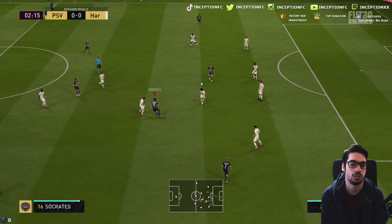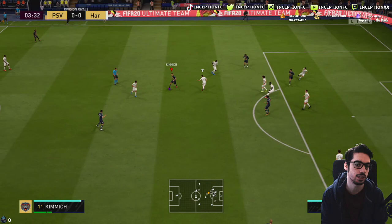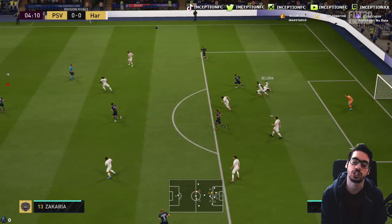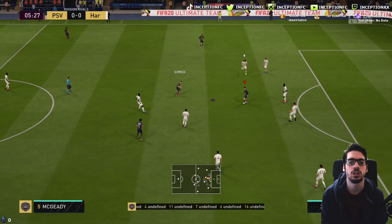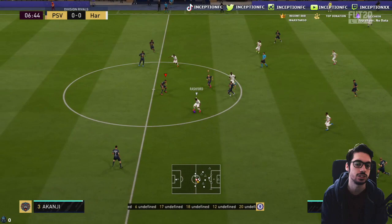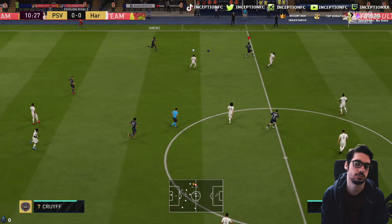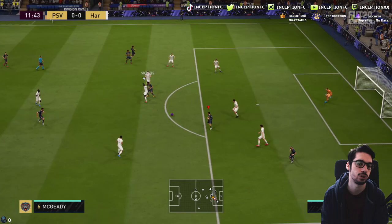He positions himself quite nicely in the striker position. You see those skill moves right there — see how fast he does the fake shot? The fake shot is super, super rapid with this card. I like the way he's positioned in the striker position right now, kind of waiting for me to give him the ball. I really like that off-the-ball movement — he gets into the space but doesn't over-commit; if he knows he's going to be offside he stops. He over-commits the run, stops, gets back into position — perfect. Nice little goal right there with Socrates.